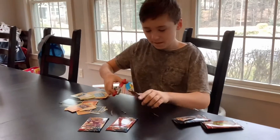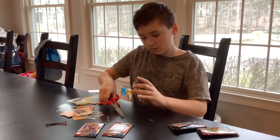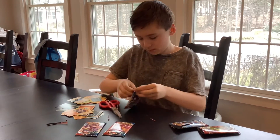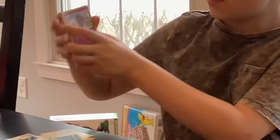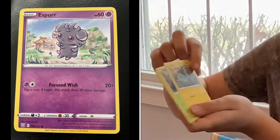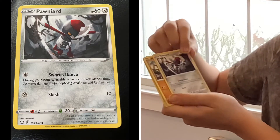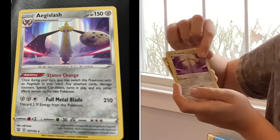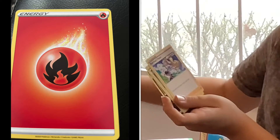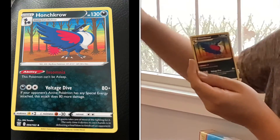Pack three. Okay, we got Esper, Shinx, Blipbug, Ponowar, Main Key, Salandette, Aegislash, Fire Energy, Corona's Focus, Perugly, and Honchkrow.